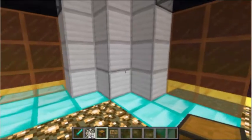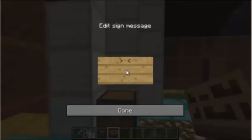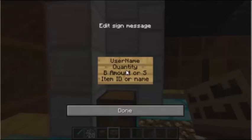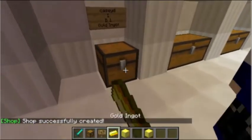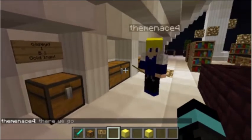To make your own chest shop, grab a chest, set it down, and put a sign right behind it. In the top slot put your username, the second slot the quantity, the third slot the cost with a B or S amount, and the last slot the item ID or name. Place the item in the chest and players can buy from you — my friend the Menace just demonstrated by taking the gold and giving it back.